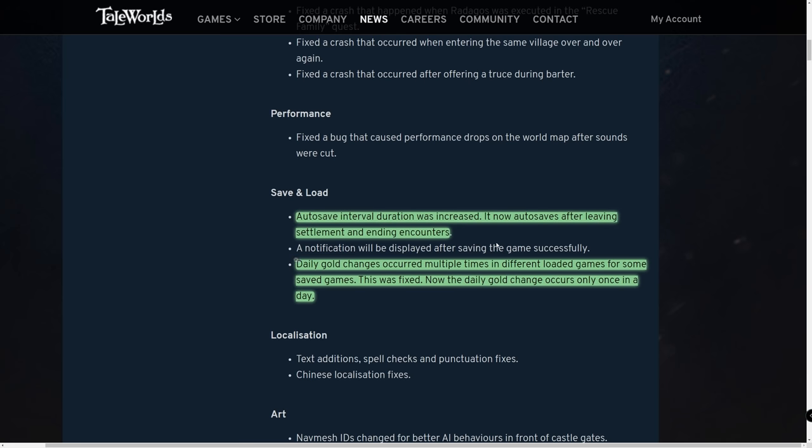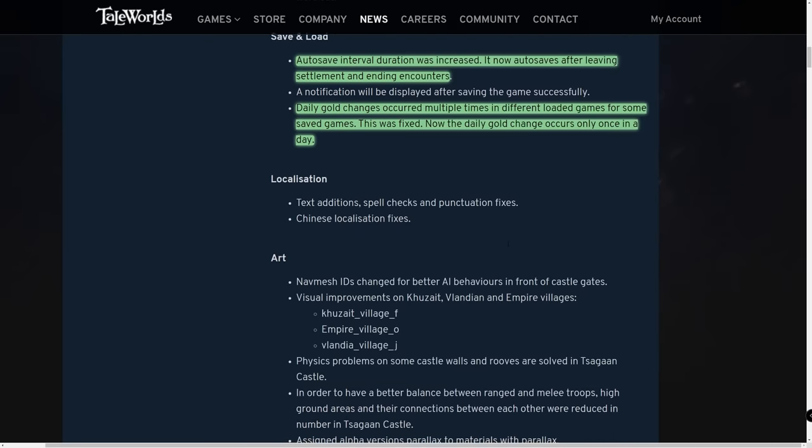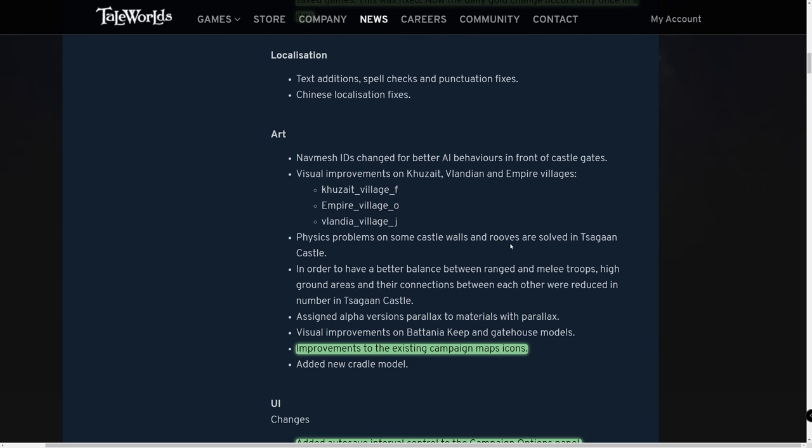The auto-save interval duration was increased — it now auto-saves after leaving settlements and ending encounters, so you should have more auto-save points to choose from, which is very nice.